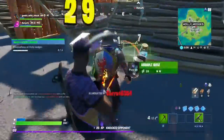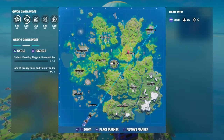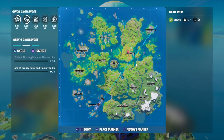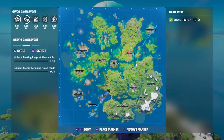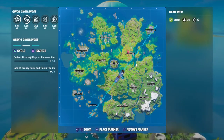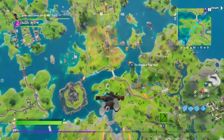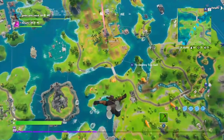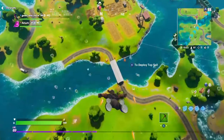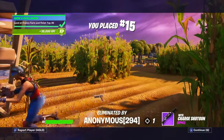I've done my two now — it's Dave's turn to get his. After you've gotten your three eliminations, go over to Frenzy Farm and place top 25. If you go into squads it's basically an automatic top 25. In duos I just need to outlast 50 opponents; in solos you have to outlast 75 out of 100 players. Just land here and place top 25 — and there we go, top 15, top 25 achieved!